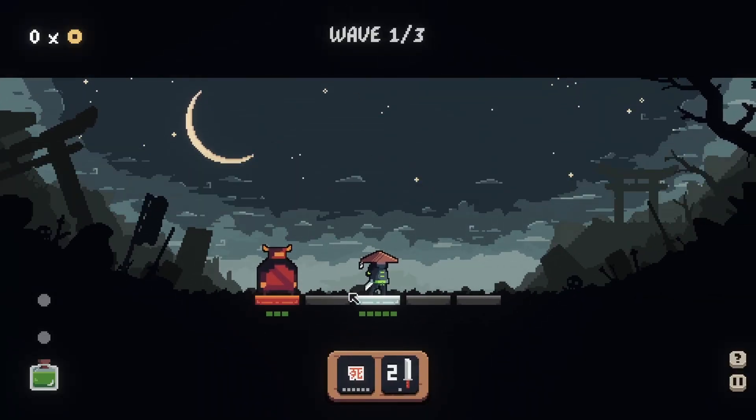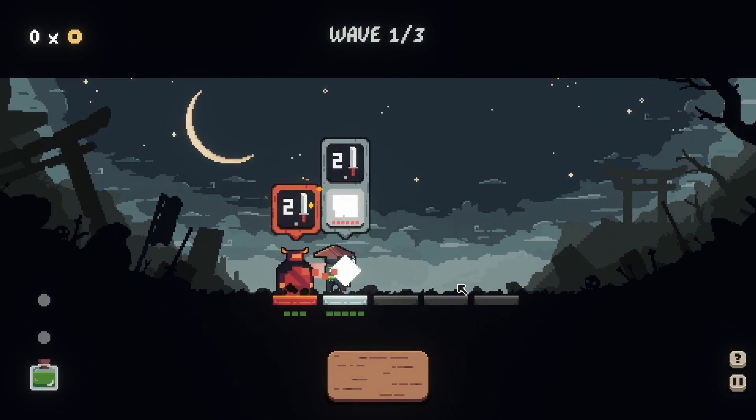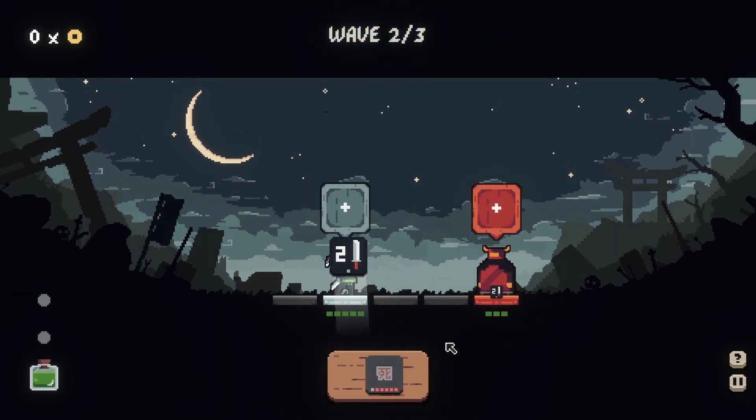Starting off, we've got three waves to beat. The two attacks the Assassin gets to start are the Curse and the Sword. The Sword only has one cooldown, whereas the Curse has six, so got to be more sparing with the Curse, unfortunately.